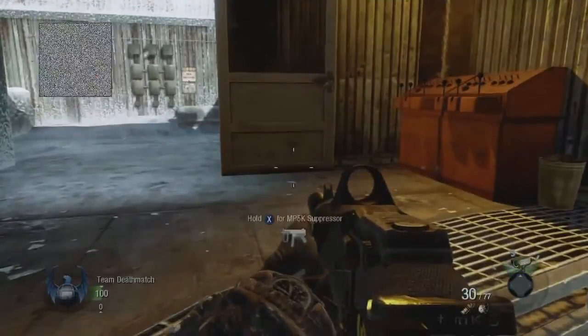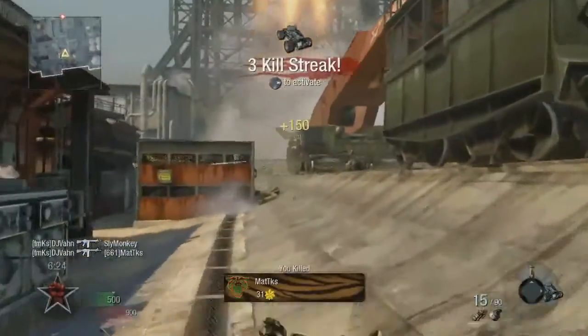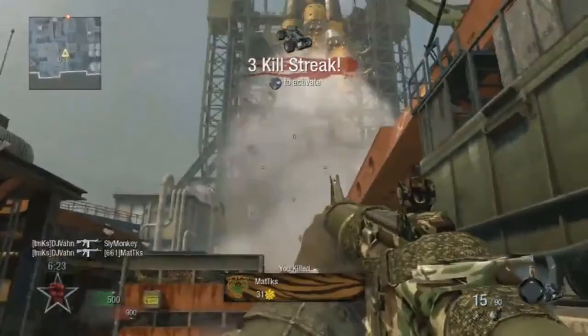This guy is just destroying with the FAMAS. He's got a three kill streak which looks like an RC car, and he's got camouflage — so Treyarch brought camouflage back. The call signs look way sweeter, like you can do so much more with them. Here's a big rocket ship taking off — I don't know what that does in the map.